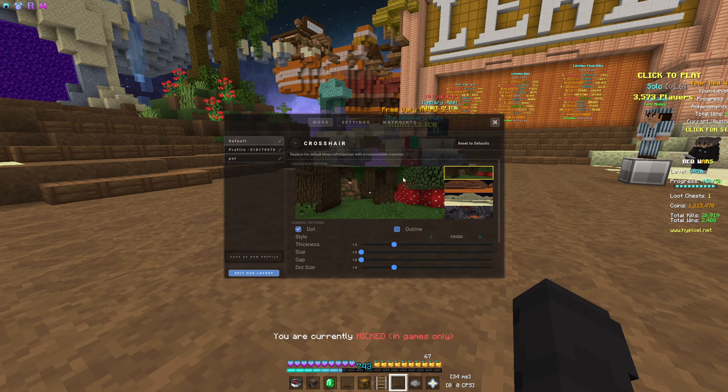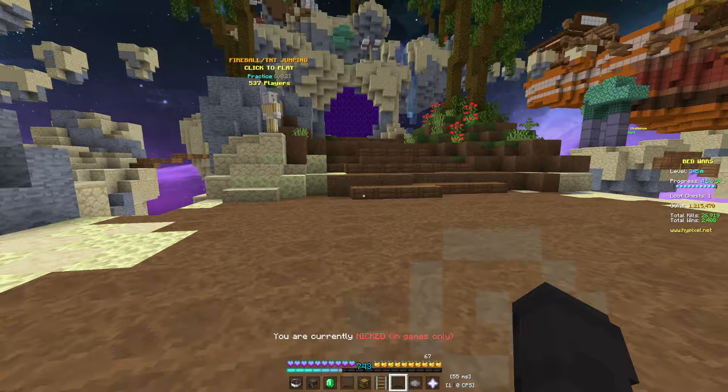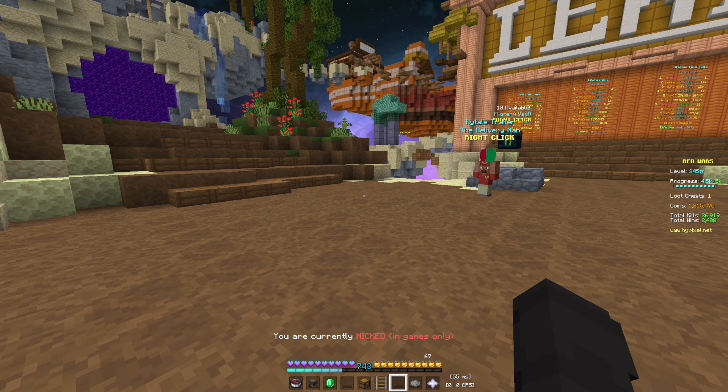Let's go from scratch — click Reset to Defaults right here. The first thing we're going to do is turn on Dot, and bring Size and Gap all the way down to one, just like this. You'll be left with this little cross right here, which looks good.